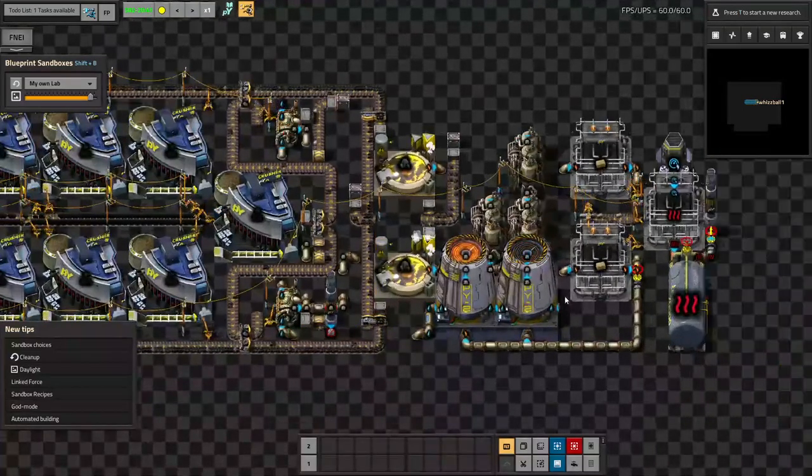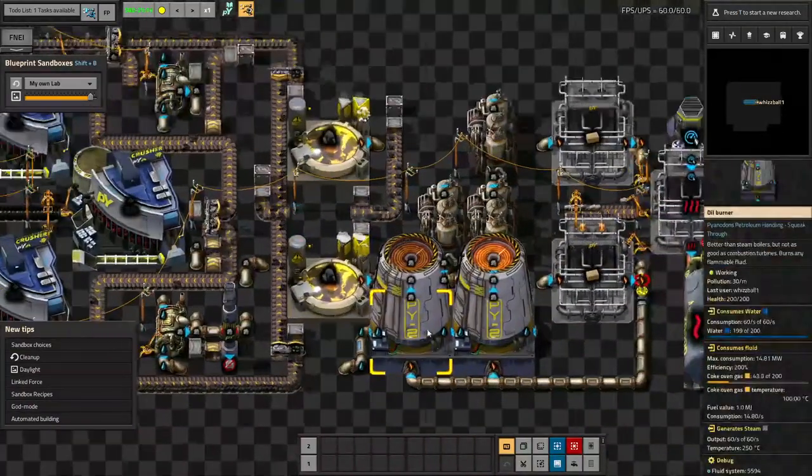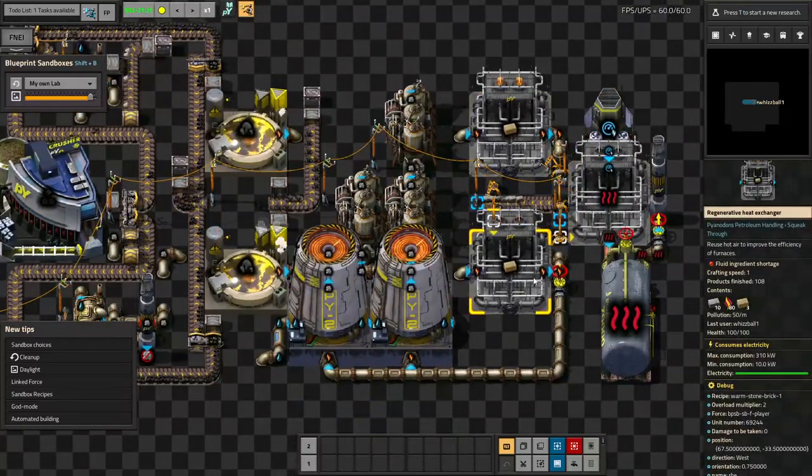Point is, now we've got a whole system — we just need to actually produce it. I have most of what's needed, except for one extra high pressure furnace, the oil burner, the steam engines, and one more regenerative heat exchanger.